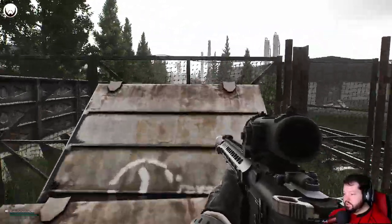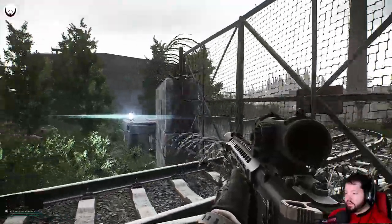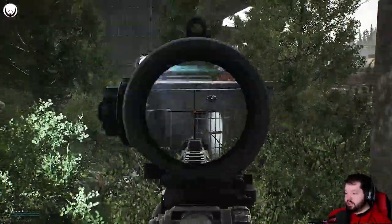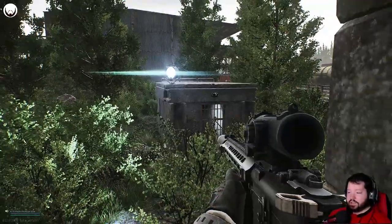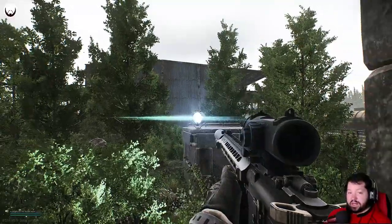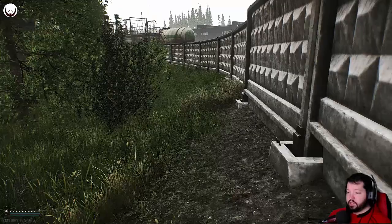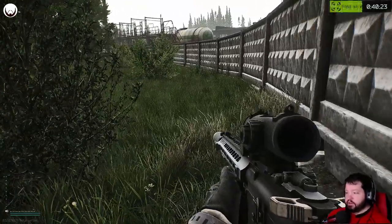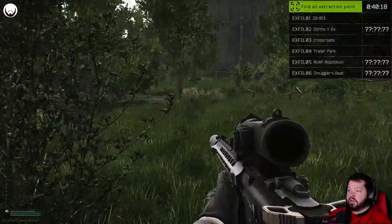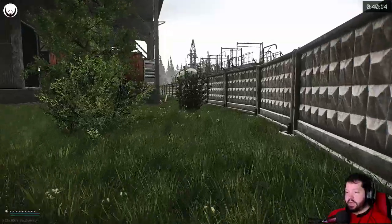You can either jump over this fence or run all the way around that concrete fence and back through. This place right here is another extract — this is called ZB-12. If you come up here and the light is on, that means this extract is open. If the light is off, you cannot use this extract even if it's one of your choices. That light's on, so that means that one is open. Obviously we spawn on this side of the map, so we can't use that.